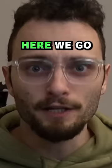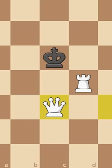30-second chess lesson. First, let's move our queen. Next, we'll move our rook and then our queen. We'll alternate like this as the king runs out of squares on the edge of the board, and it's checkmate.